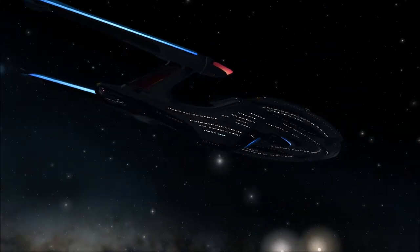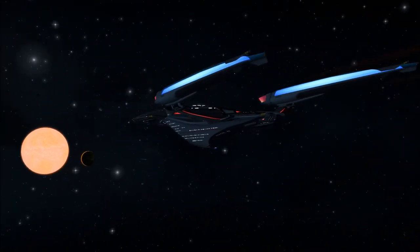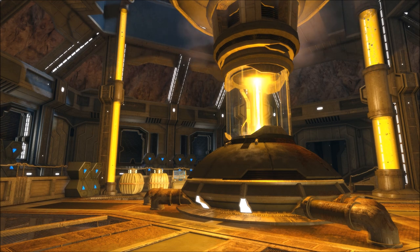We then pass by the Korvan system, a major Federation dilithium supplier located on Korvan II. This place was attacked during the Federation-Klingon Wars of the 23rd century. Fortunately, at the moment there's nothing notable going on in the system, so we carry on.